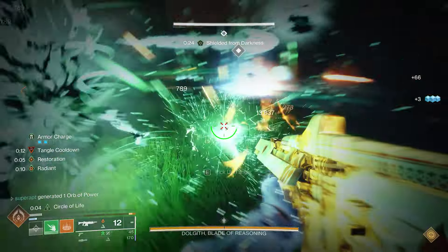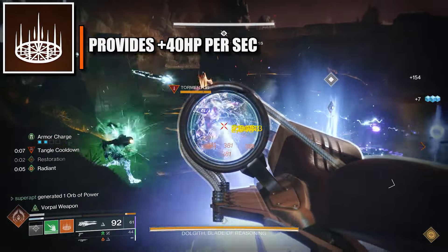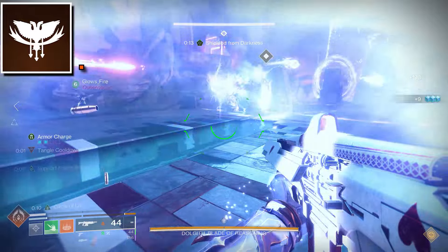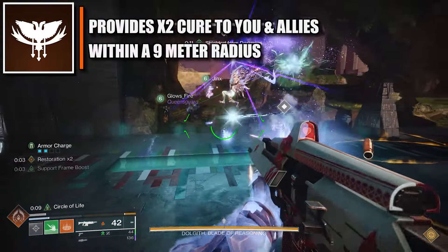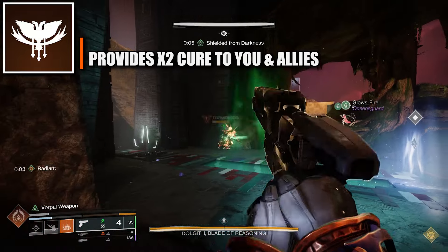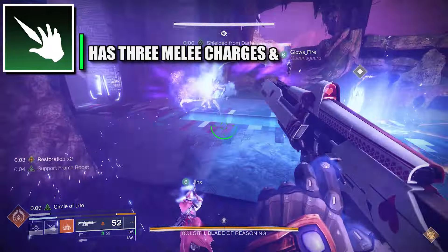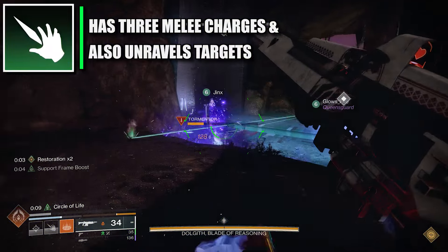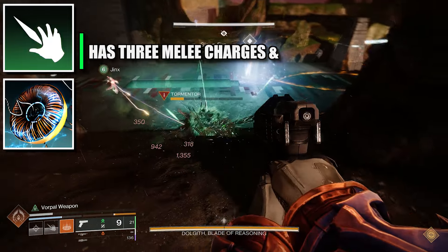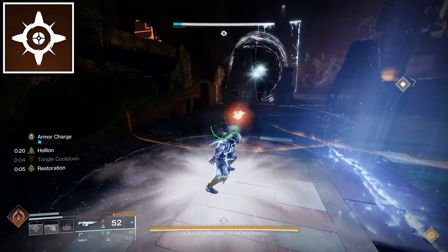Now let's head to the abilities. For the class ability, you can choose either or — there are two options. The first one is healing rift, which creates a ring of healing effects and allies go inside and get healing. The second one is phoenix dive — jump in the air and activate your corresponding key bind. I'm using healing rift for this build. On the melee, I chose to put Arcane Needle because of the three charges, since we are using an aspect that would help with add clear even better. You can also unravel targets with this melee. And for the grenade, you have to go for healing grenade, which will convert that into a healing turret.